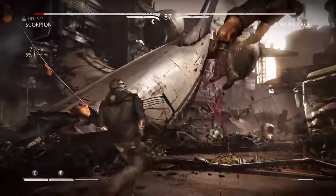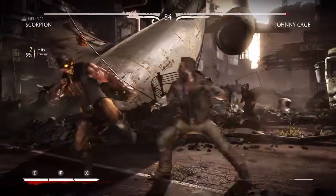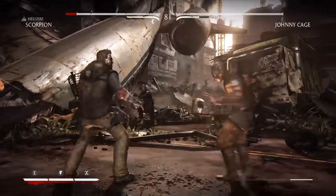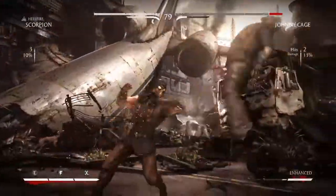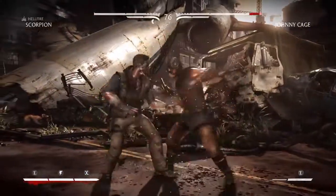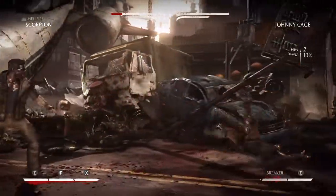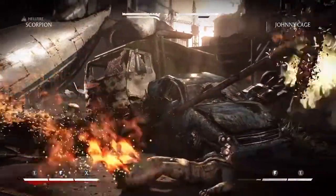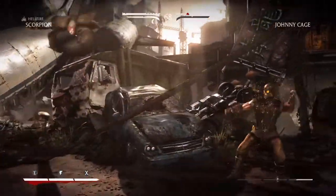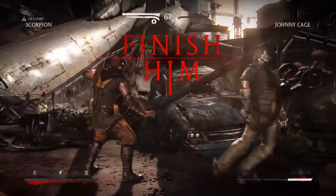Triborg is a mixture between Cyber Smoke, which is really awesome — I do miss Cyber Smoke, I used to play with him in the old Mortal Kombats. It was funny how he has that spear move like Scorpion, it was always fun to use. He's also a mixture of Sector and Cyrax. I want to know what his variations are going to be like — we could have a variation with Cyrax, one with Sector, and then Triborg himself which could be Smoke.